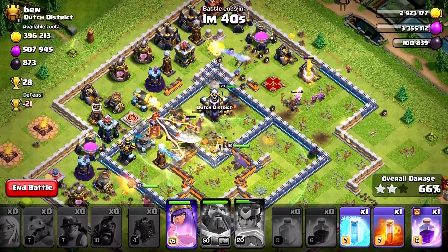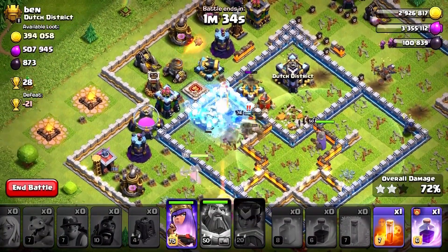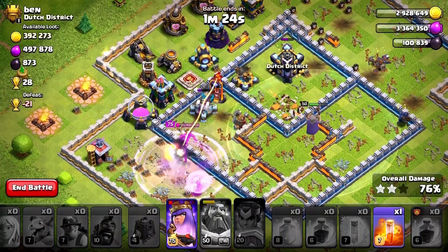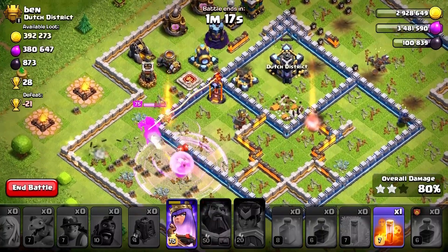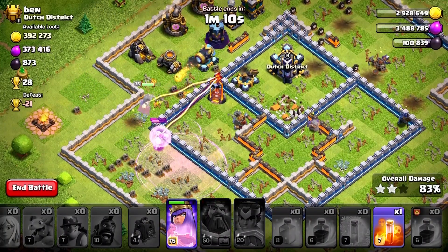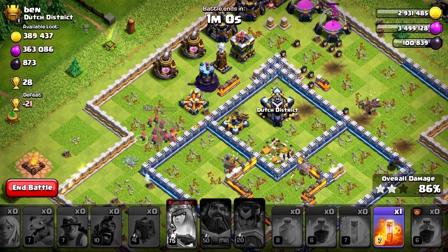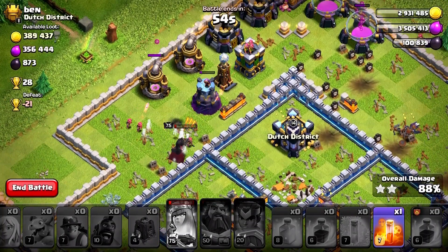Our wizards are moving — but wait, the scattershot is still there. The king actually distracted our miners and they are at very low health. Our miners died, which is bad. It's all upon the queen now — we have to rage her. There are a lot of defenses left, but let's see if our queen can make it. The multi-target inferno is doing great damage on our healers. We're going to use the queen's ability at the right moment.